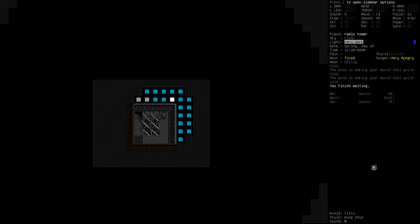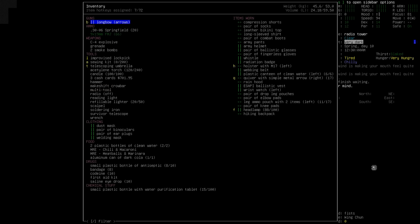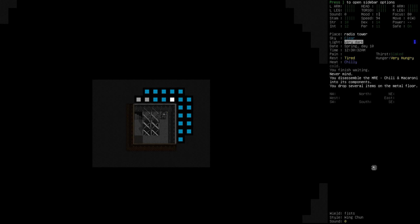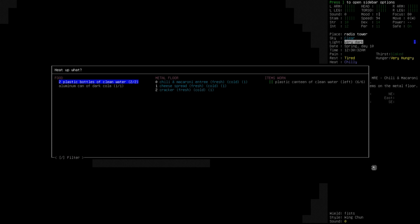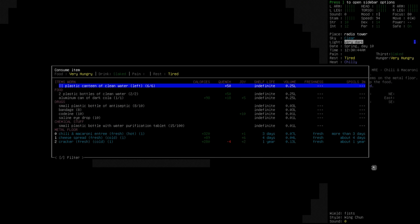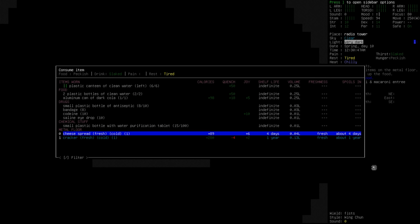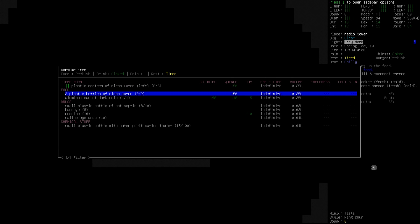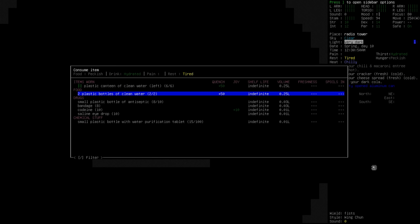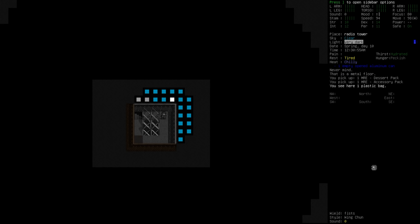We could look at having one of the MREs that we have with us — we could go for chili and macaroni. To do that, I think we're going to have to disassemble it. Disassemble — okay, several items are on the ground. We want to go ahead and activate one of the heat packs and use that on our entrée here, making it nice and warm. Then we'll eat our chili and macaroni entrée, which should hopefully be delicious. I don't know if we can have the cheese spread on the cracker, but we can kind of have them together. We can have some clean water — actually, let's go for some of the dark cola. With that, do we want to go into the dessert pack? No, I think we'll just keep those as they are. We'll see if we can't sleep.